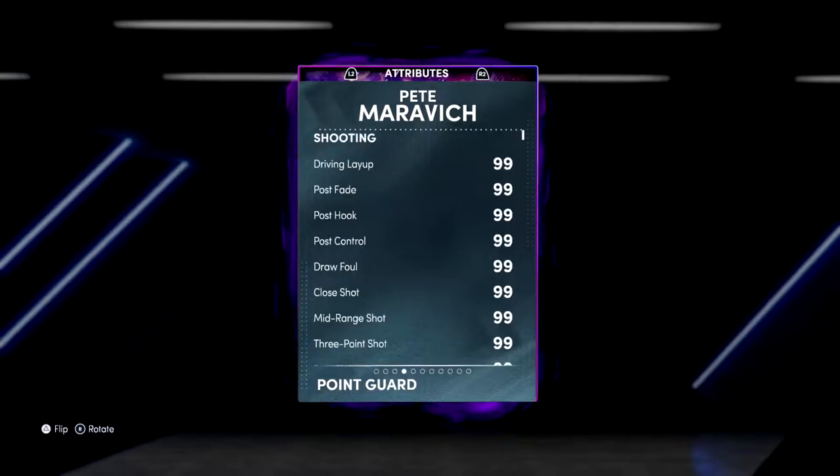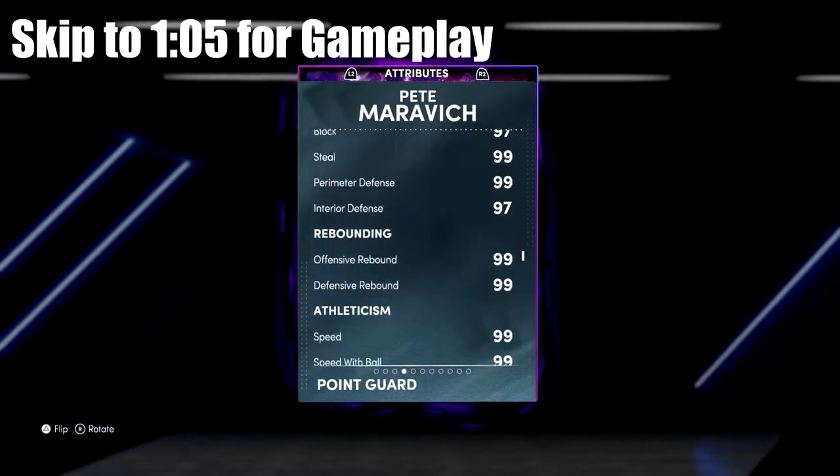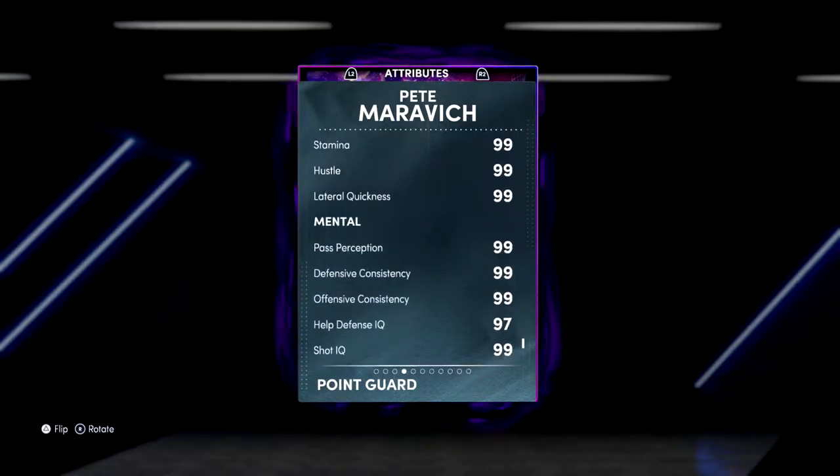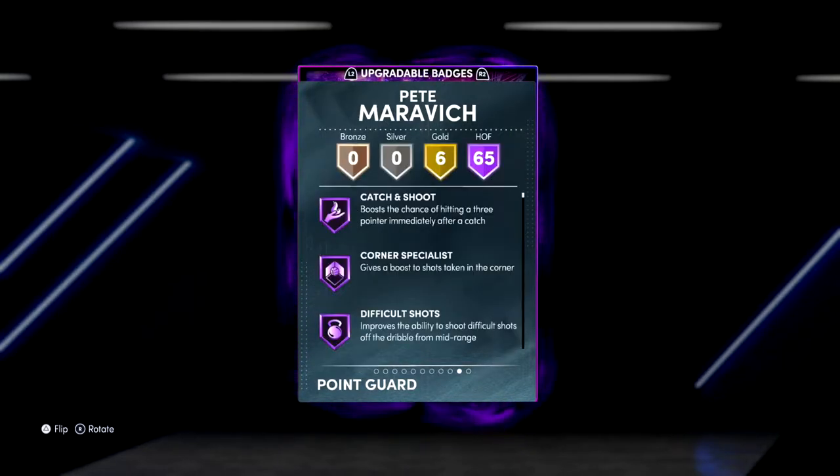Obviously, he's an Invincible card, so he's going to have like 99 everything. So he does have 99 everything. 97 block, 97 interior defense — that's fine. Everything else is exactly 99. The health defense IQ is 97. So with the right shoe, you could get him to 99 everything.